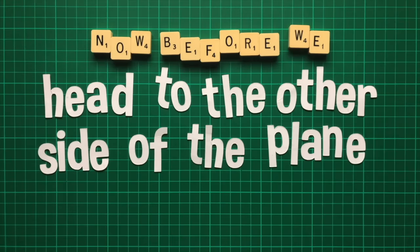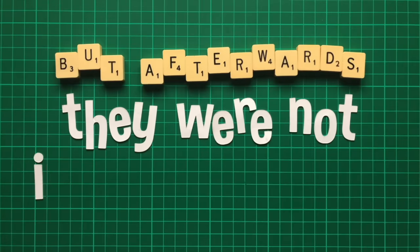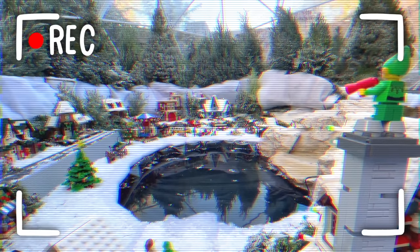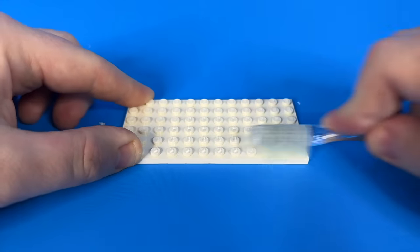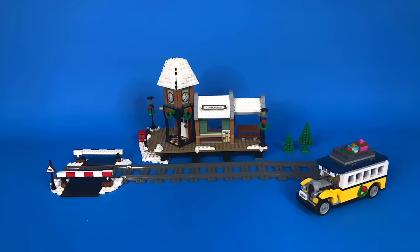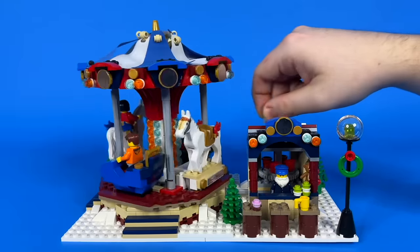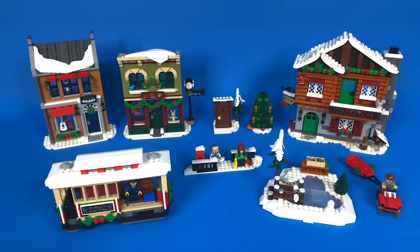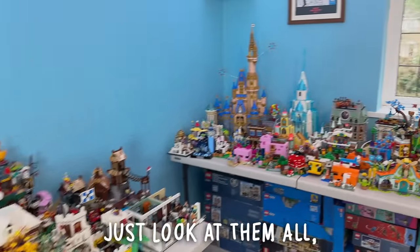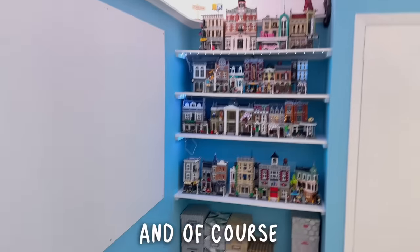Now before we head to the other side of the planet for the final sets, let's quickly squeeze in Christmas. I built all of the Winter Village sets in the Christmas Train video two years ago, but afterwards they were not in great condition — covered in fake snow and residue from all the moss. I took them apart brick by brick, meticulously cleaning and rebuilding them, and I'm so glad I did. There's Santa's Visit, a fire station, a train station, a bakery, a toy shop, an elf house and a market, including a working carousel. I then built last year's Holiday Main Street and this year's Alpine Lodge, which brings us to 91 LEGO buildings.